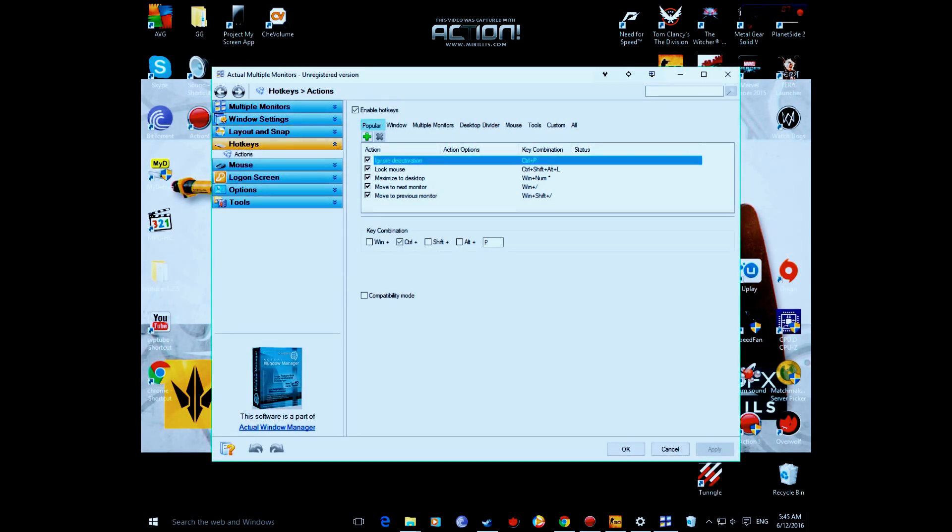Just choose 'Ignore Deactivation.' As it says, it does not let the current window react on losing the input focus — so basically it would think it's still active. Then choose your desired key combination; ours is going to be Control+P, but you can choose whatever you want, and just press Apply and OK.